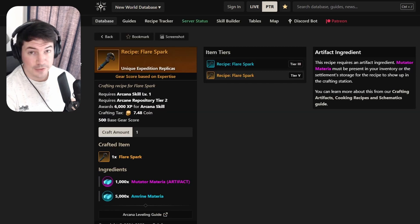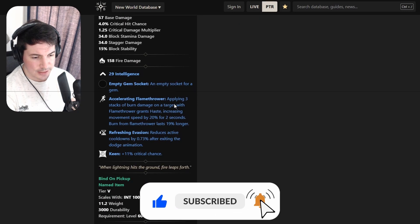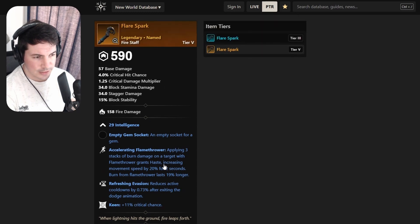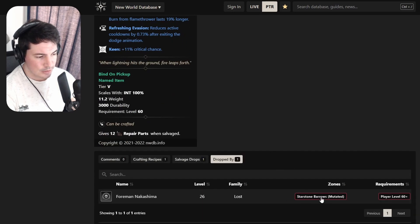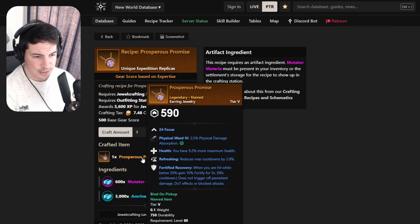For the first drop we get a fire staff - Flare Spark. It comes with Intelligence, Accelerating Flamethrower, Refreshing Evasion, and Keen. Definitely Intelligence-based. You can see here it's a new one only from mutators - you can see Starstone Barrows mutated, so it's a new mutation.